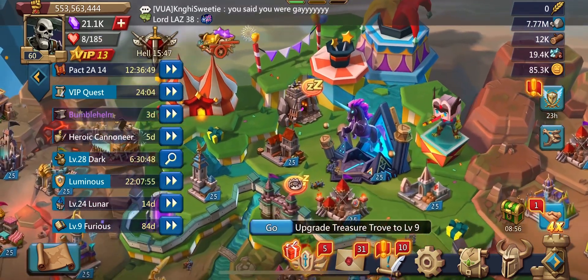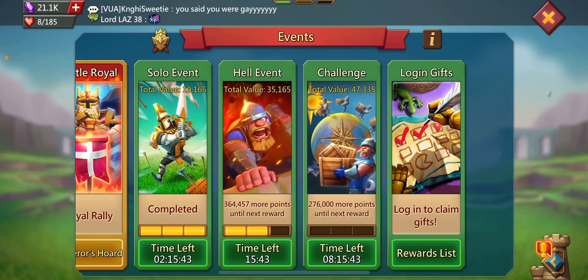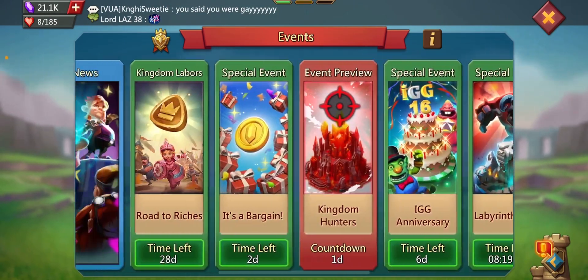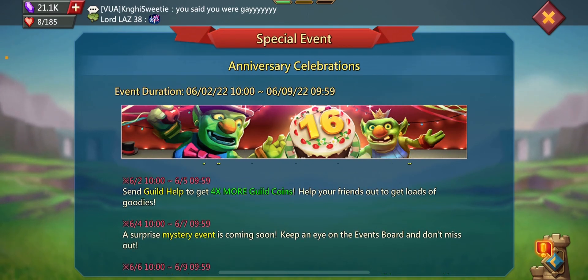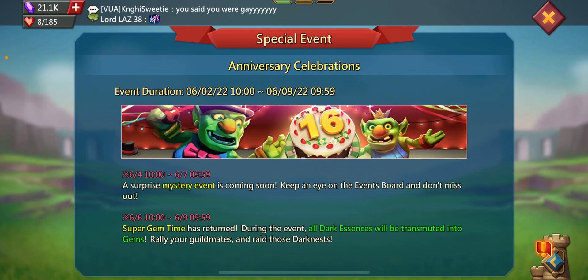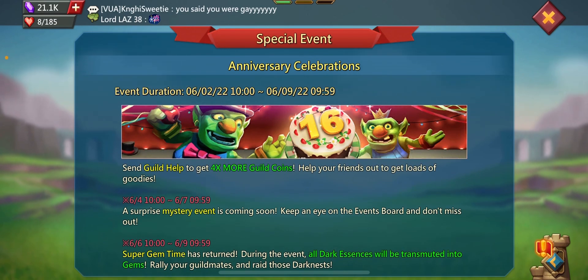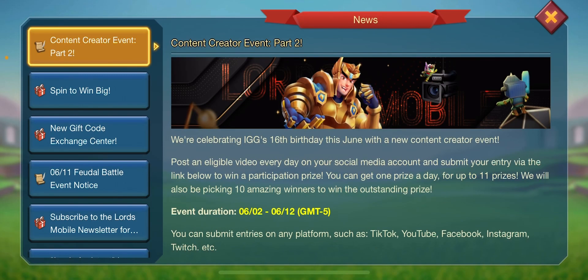This is the event going on right now. In addition, there are many more events. The IGG 16th anniversary gives you 4x more guild coins. On the 4th of June there will be a mystery event, and then there is a Super Gem Time where you can turn all your dark essences into gems.